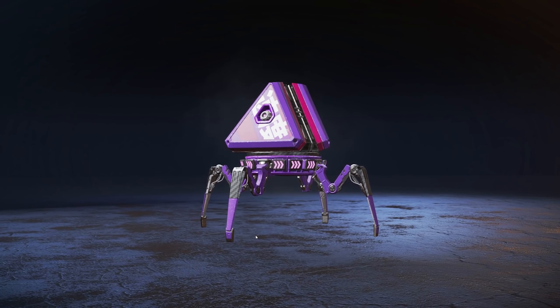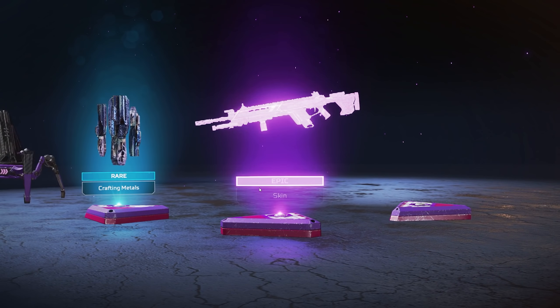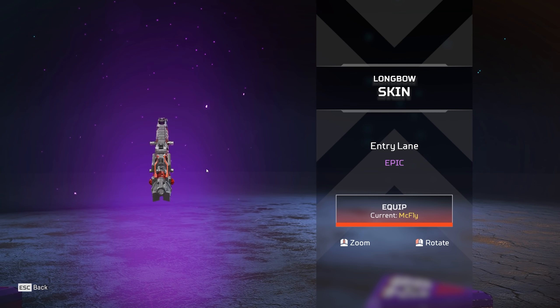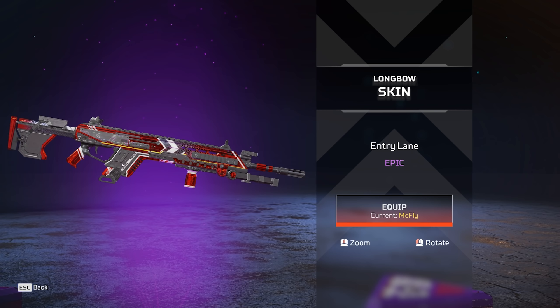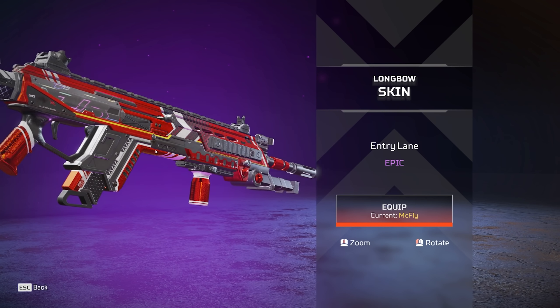All right, let's go. What else are we gonna get? We got a purple — another purple. We've got this new skin for the Longbow. Man, that is very red, very vibrant. Look at the shine, it's actually kind of hurting my eyes.